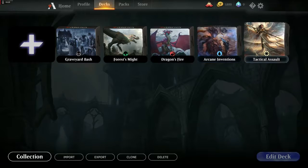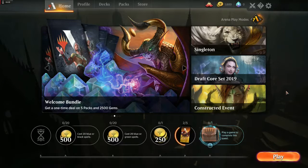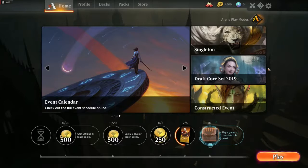Over the course of the five tutorials you accumulate six or seven common and uncommon cards, and at the end when you defeat Nicol Bolas you get given five pre-made decks — the same ones you can buy physically in a store, one for each of the core mana types. When you get to the home screen the different play styles are locked, so it gives you three further challenges: play one game, cast five lands, and deal ten damage. Once completed — it literally takes three games — it unlocks additional play types: a constructed event, a draft with the core set, singleton, and pauper, which rotate as Wizards of the Coast tests things out.